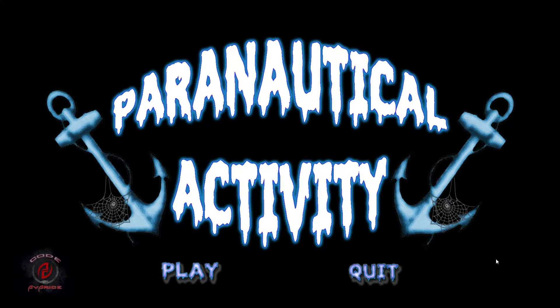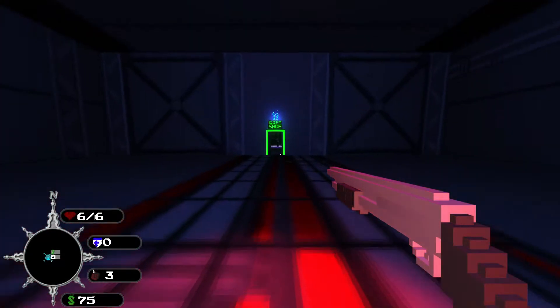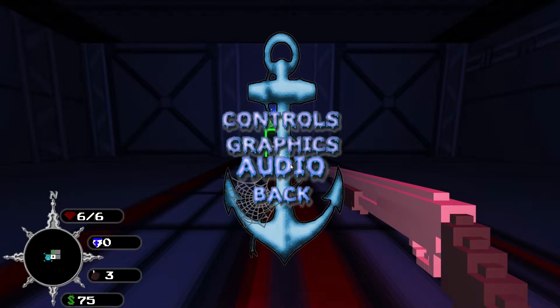Hello there ladies, gentlemen, and everyone in between. Tactical Bacon Zero Zero here taking a fast look at a game called Paranautical Activity. It's currently in beta and it's available via Desura for $5.99 or your regional equivalent. It is also on the Steam Greenlight system, so if you want to take a look at that, go ahead and head over to Greenlight, search for Paranautical Activity, and vote for it if it seems interesting to you.